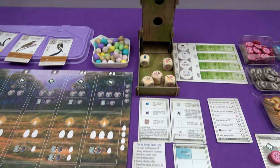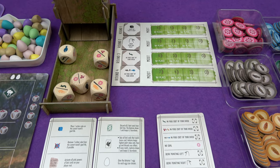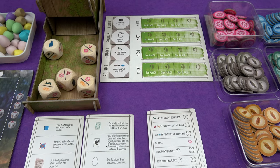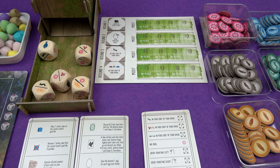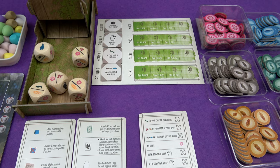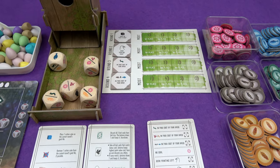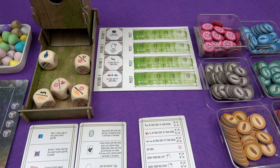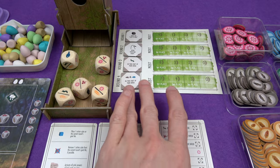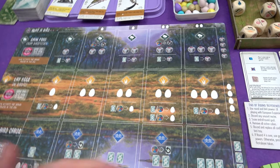There are four new goal tiles in the Oceania expansion, so eight different goals total — they're all double-sided. For round one we want the most cubes on player bird; you get a cube on it every time you play a bird. The automa is going to compete for all of these goals. First place gets four points, second place just gets one point. In future rounds we want birds with the beak pointing right, and birds that have worms, fish, and mice in their food costs.